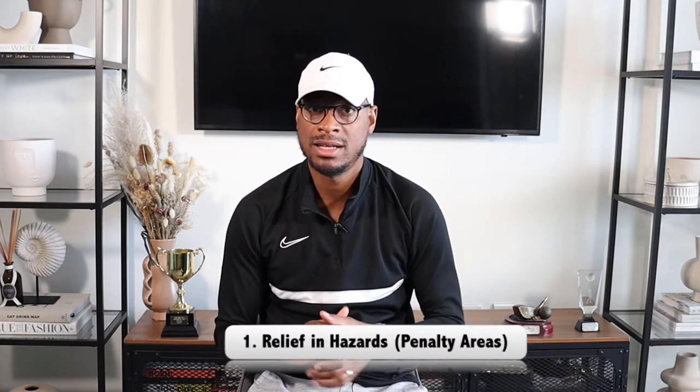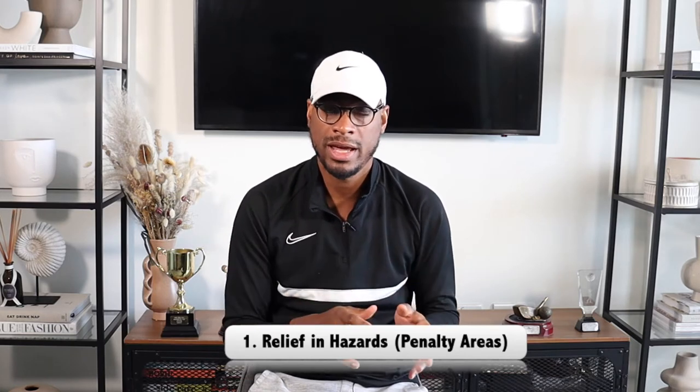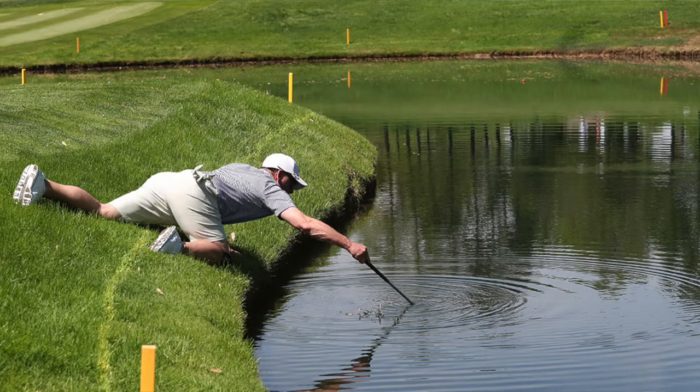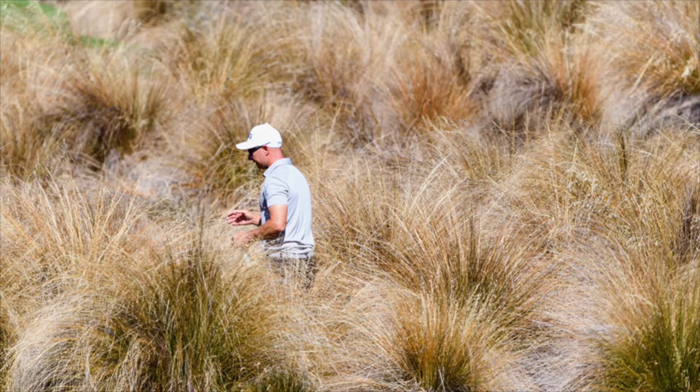Number one: relief in hazards. Areas marked with either red or yellow stakes are now referred to as penalty areas. These are mostly water hazards but they can also be jungles, deserts, canyons — all the areas you know about. You go in there regularly.